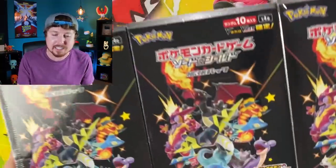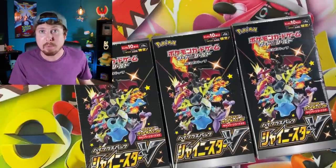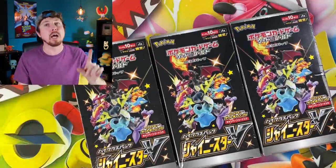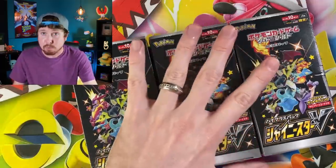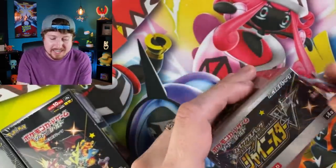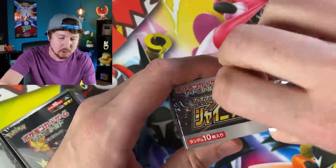What is up, my Breaking Family? Sending some positive vibes in your direction. I've been waiting all week to record today's Pokemon opening and it is finally here. We are finally going to be opening up the brand new Pokemon card set just released in Japan, Shiny Star V, or Hidden Fates 2.0 if you want to call it that. But we're going to call it by its real name: Shiny Star V.